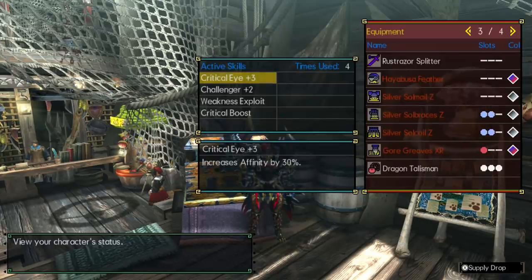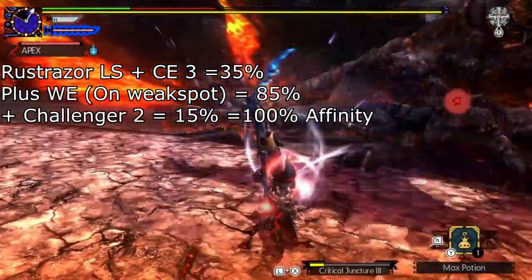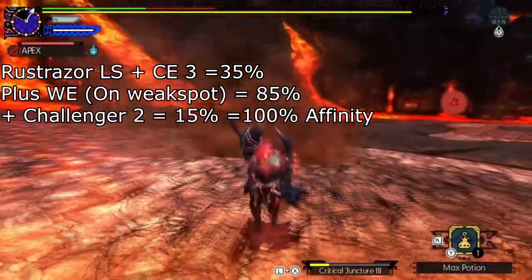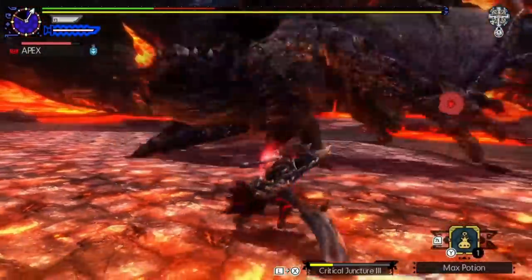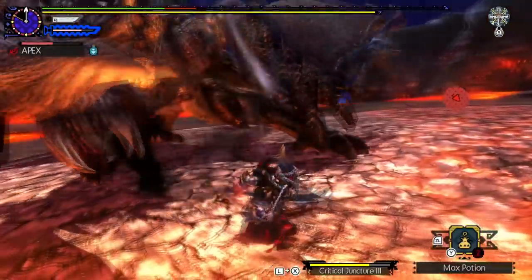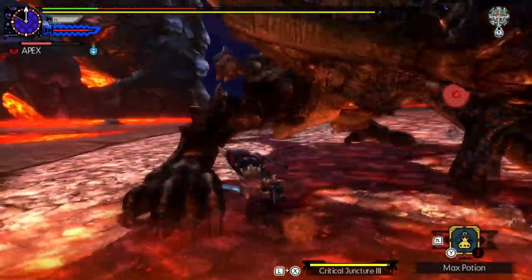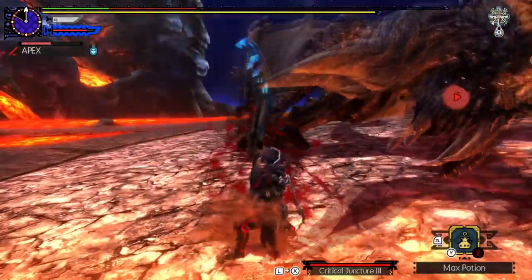With the 5% on the Rust Razor Longsword plus Critical Eye 3, you're going to be at a base 35% Affinity. Plus with Weakness Exploit, as long as you're targeting a weak spot, you get an additional 50%, putting you at 85%. And when Challenger 2 procs, you get an attack buff plus an additional 15% Affinity — so as long as you're hitting a weak spot, you'll have 100% Affinity and a guaranteed critical hit. I only recommend the Rust Razor Longsword or maybe the Researcher's Longsword because this set does not have Razor Sharp, so you need a longsword with a lot of white or purple sharpness.